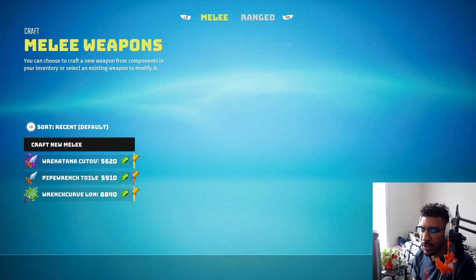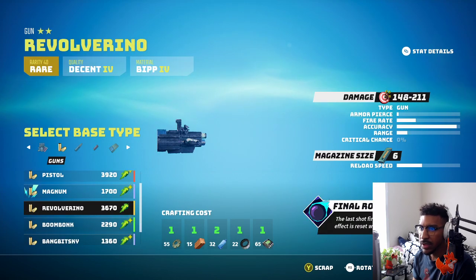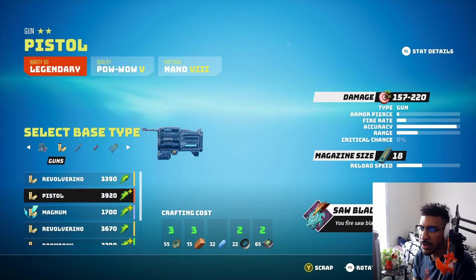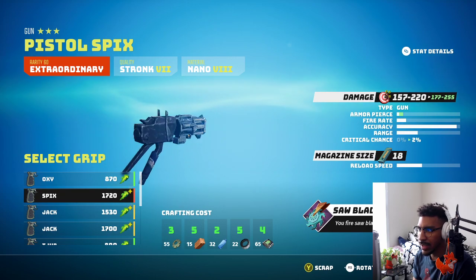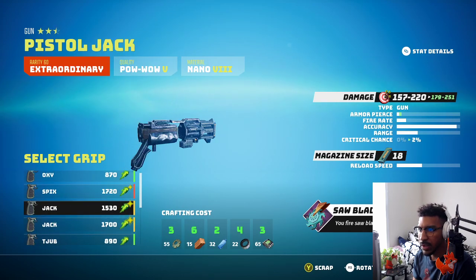Hands - I think we're good unless we want to create a new weapon altogether. I think we could create a new pistol at least. Legendary Magnum. Be nice to scrap this, but I don't have a lot of electric items. It does have a saw blade too. Let me pull this up - put something in the grip. That's 246, puts it to 2% crit. That's a lot of material, holy heck. Let's look at that later.